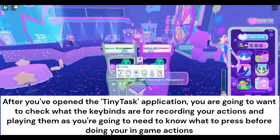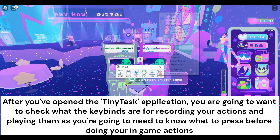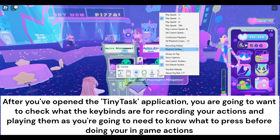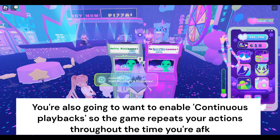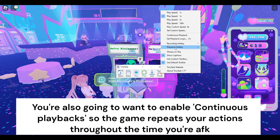After you've opened the TinyTask application, you're going to want to check what the keybinds are for recording your actions and playing them back, as you're going to need to know what to press before doing your in-game actions. You're also going to want to enable continuous playback so the game repeats your actions throughout the time you're AFK.